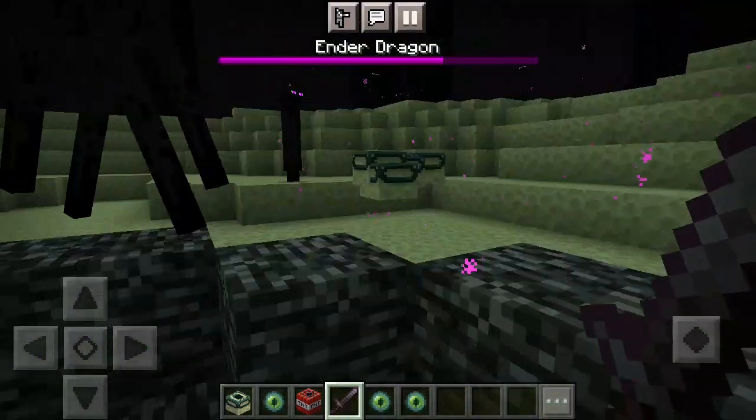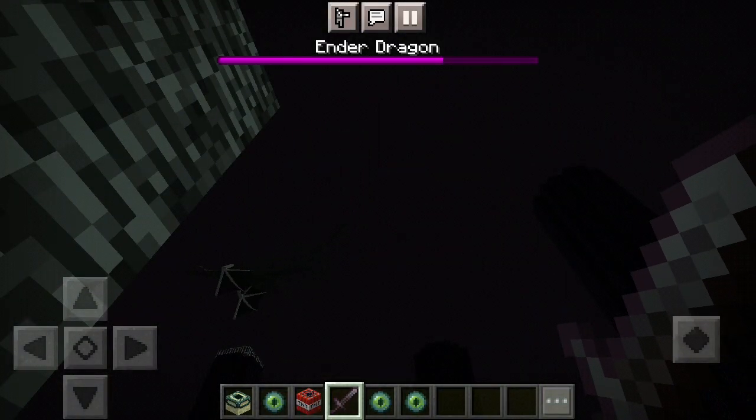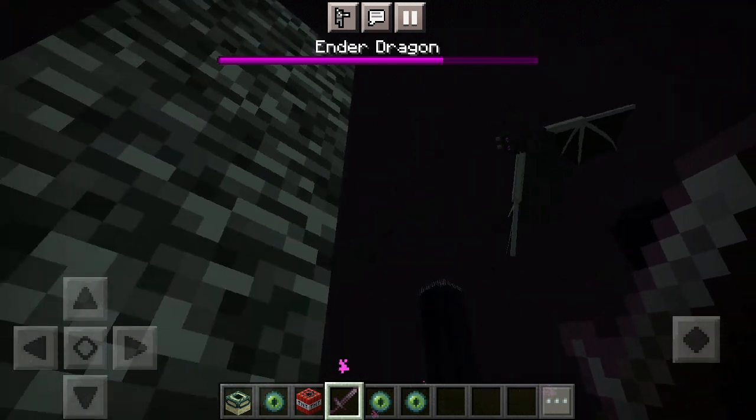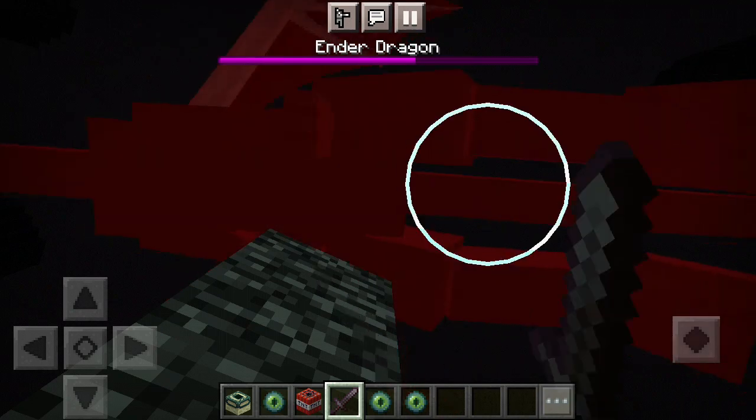You get the Eye of Ender from Endermen. The Ender Dragon drops a dragon egg - I have never been able to obtain one but it is possible.